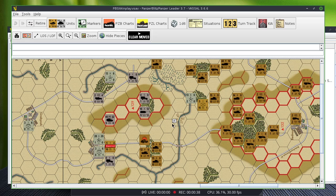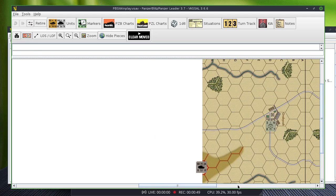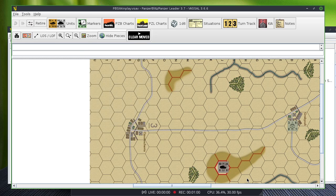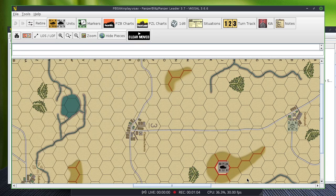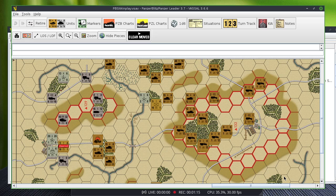The victory conditions: the Germans have to prevent the Russians from having units in the center board. Fewer than 30 units gets the Germans a marginal victory, fewer than 20 a tactical victory, and fewer than 10 a decisive victory. Meanwhile, the Soviets need to destroy German units — five for a marginal victory, ten for a tactical victory, and fifteen or more for a decisive victory.